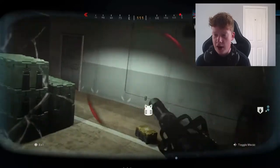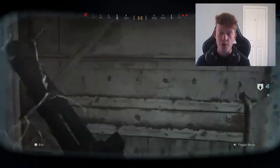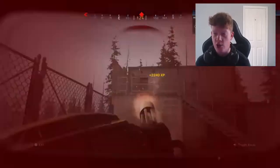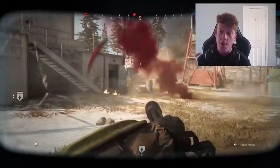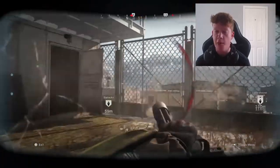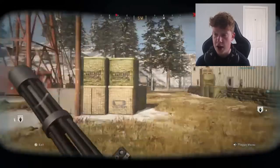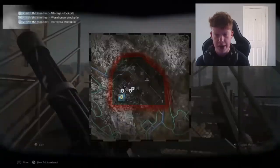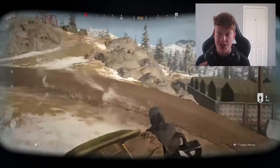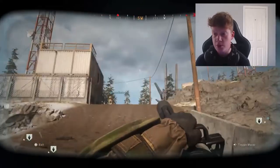If teammates do run off without you, hop in the juggernaut suit and walk over — it will save you a lot of time because without it you'll go down 100% trying to walk there due to the sheer number of enemies. Once you get there, if you're already in the juggernaut suit, or if you came by car with teammates, pop the juggernaut suit straight away as soon as you arrive. The only downside to being in the juggernaut suit is you can't revive people or do objectives yourself, but if you're around the objective as it's completed you still get the XP — around 7,000 XP per objective.